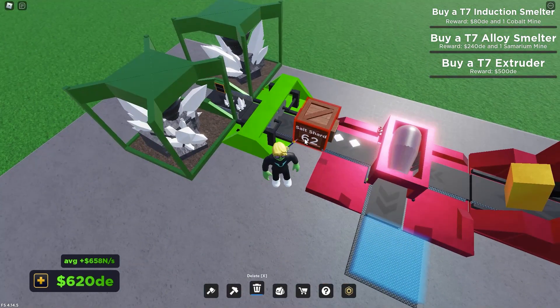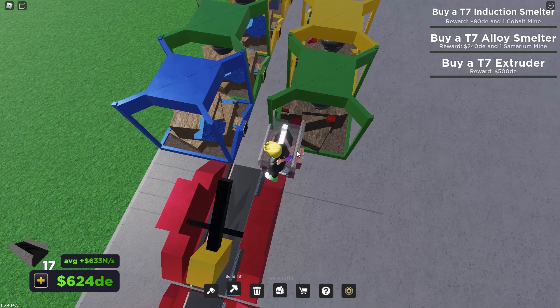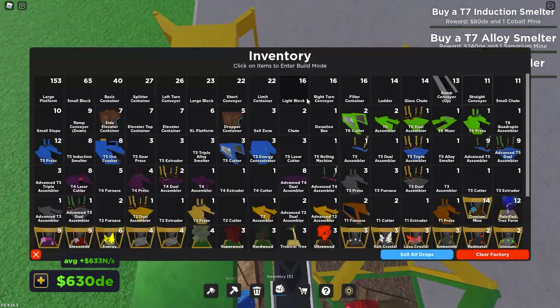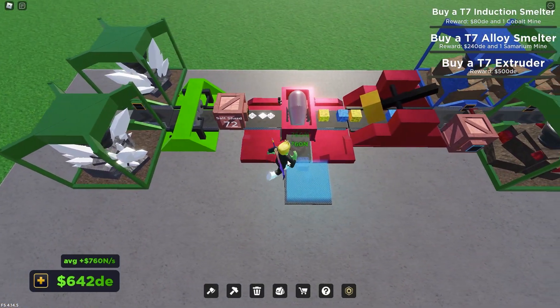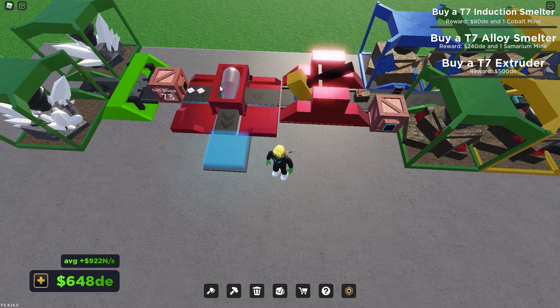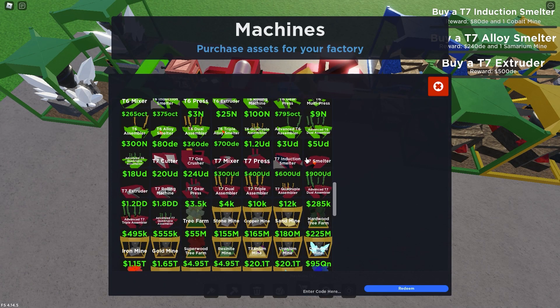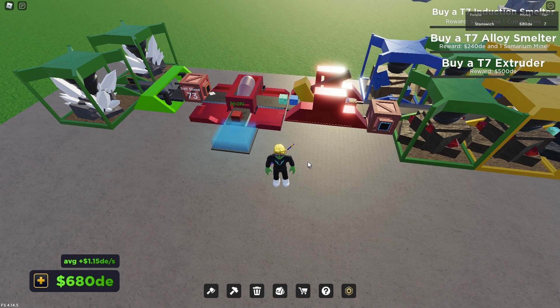I do need to adjust something — taking that away and putting a stack container. That's what people recommended to speed up all this stuff over here, because I was getting kind of clogged up and wasn't getting nearly as much money as I should be. So let's put all these conveyors down and then we're going to AFK here for a bit. We're going to check out this salt shard setup and it does seem to be going a lot faster. We're probably going to leave it and AFK until we have the three undecillion required to purchase the induction smelter. So peace out for now.